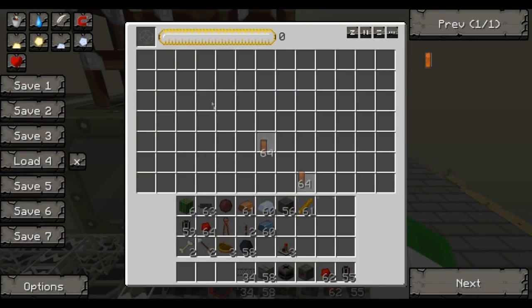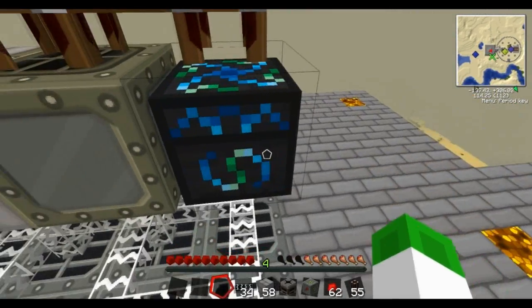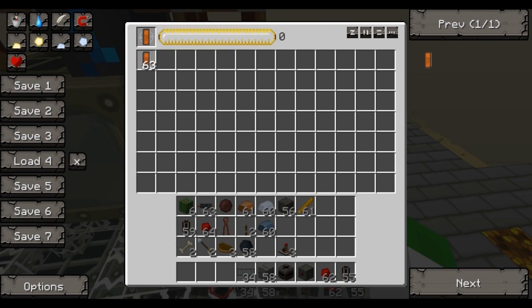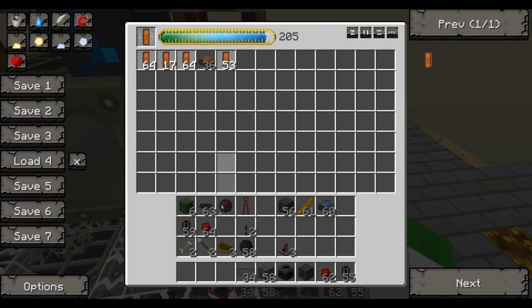In the other chest you want to take your lava cells — that's just an empty cell combined with a bucket of lava — and pop them into this chest here. You'll need to make a few of these lava cells as spares. Chuck in some materials to make some spare lava cells to get this process going.